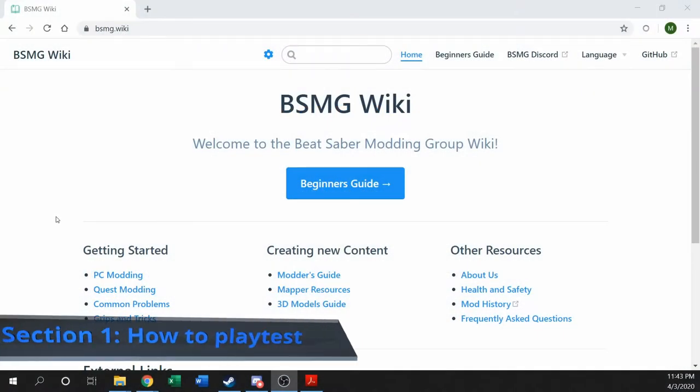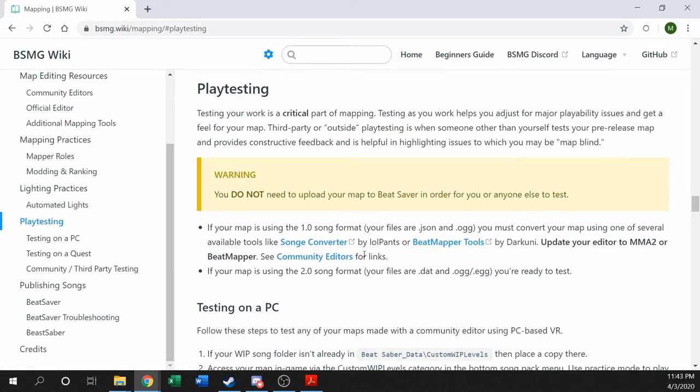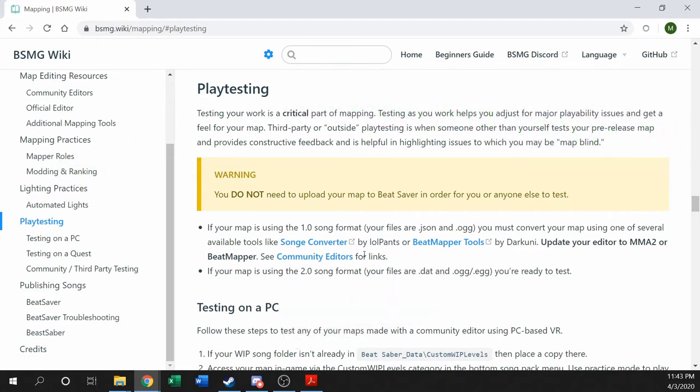We'll head on over to the BSMG Wiki, over to our map resources, and then down to playtesting. When it comes to playtesting, it's a really important step in the mapping process because you want your map to be playable, you want it to do what you want it to do, you want to make sure it's fun, and you want to make sure it works. It's very important that you are always constantly test playing your maps.